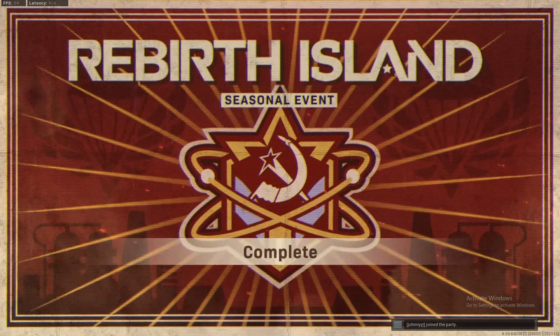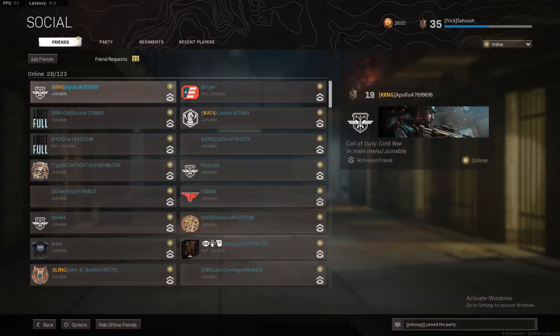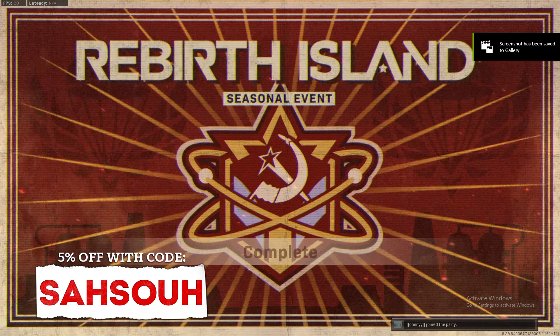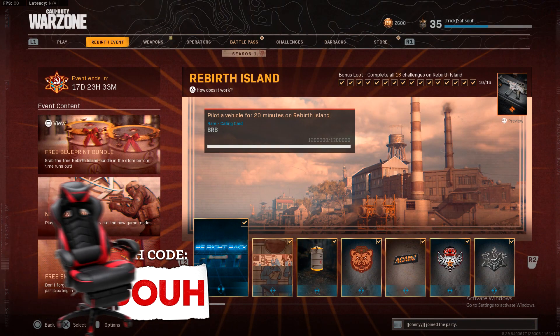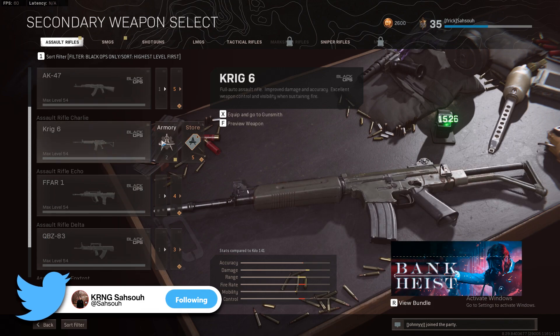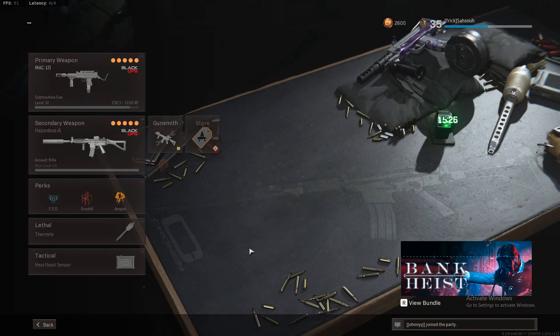With the most recent update to Cold War and Warzone, they added a new event called the Rebirth Event. Once you complete all 16 different challenges, you unlock a variant for your Krig called the Hazardous. I'm going to give you guys some tips today on how to unlock this variant quickly and use your time efficiently to get it done as fast as possible.